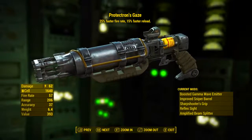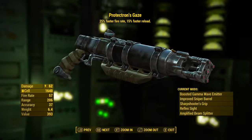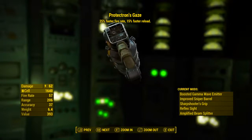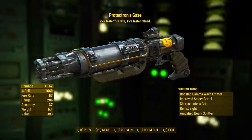So here it is — Protectron's Gaze after modding it out to my lore-respecting likings. It still has the 25% faster fire rate and the 15% faster reload speed. Its base energy damage has gone up from 38 to 62, and its fire rate has remained at 57.